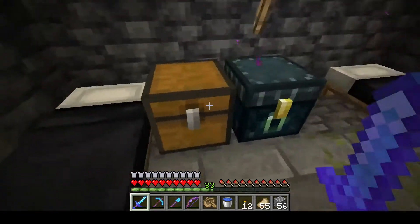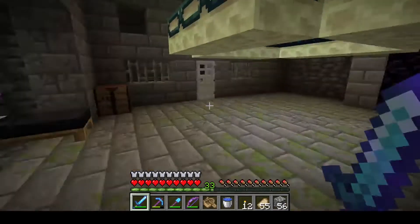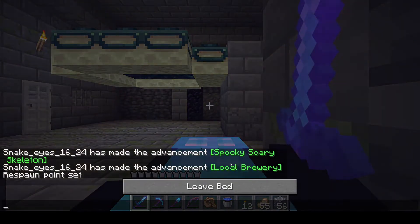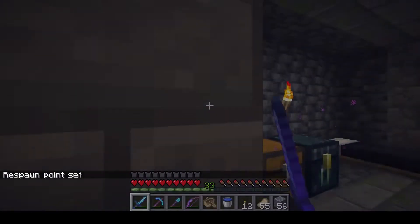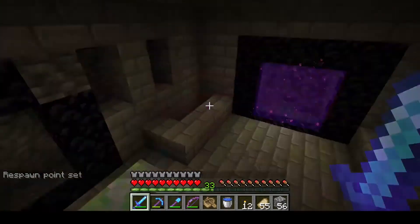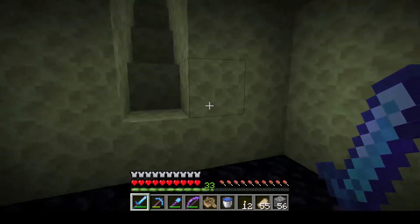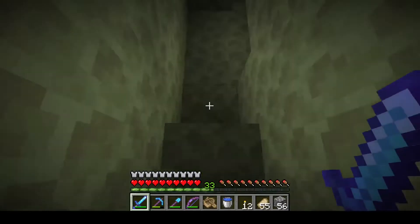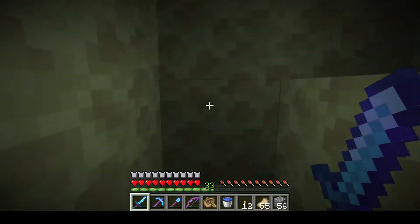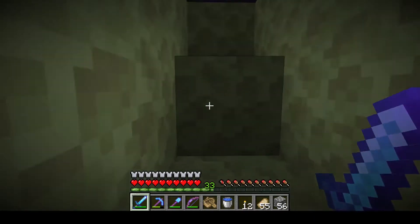So we're here in this stronghold. Boy, does this bring back memories — all this stuff, beating the ender dragon. While I was dealing with some wither skeletons in the fortress for the nether warts, I ran into some wither skeletons — obviously, I just said that. Anyway, I had to kill them, and since my sword has Looting II, I got one of these heads. Pretty cool.